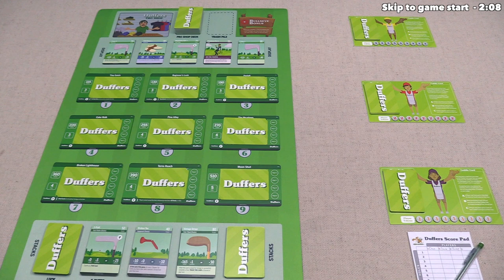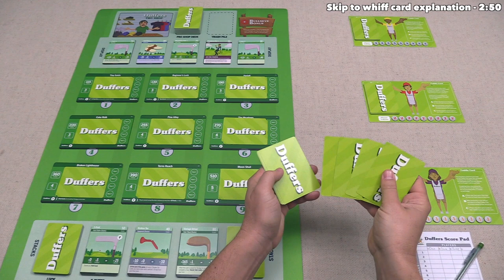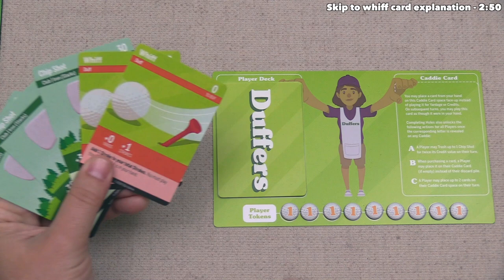It's now time to start playing the game, and for this tutorial we are going to be playing as player number one. We are also the starting player, so let's take the first turn. The first thing we have to do is draw five cards from the top of our shuffled starting deck — all players do this at the start of the game. We have two whiffs and three chip shots. Our starting deck contains seven chip shots and three whiffs, meaning there are four chip shots and one whiff in the remaining five cards.